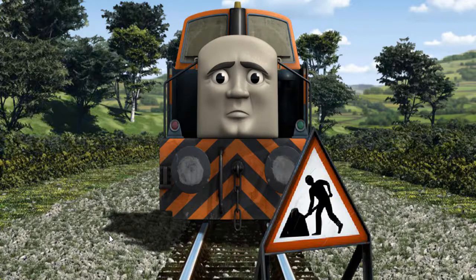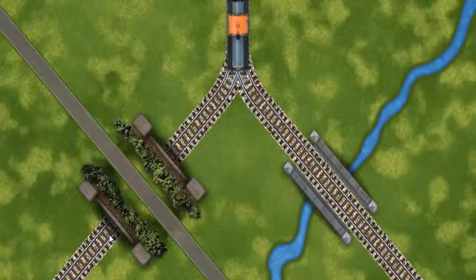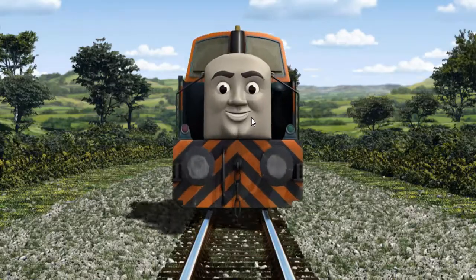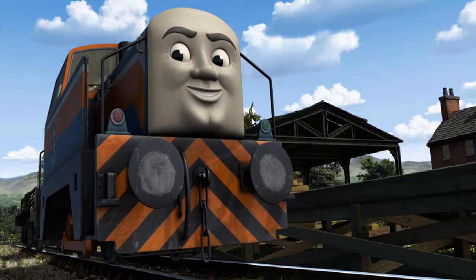Den had to stop because of track repairs. He needed to go a different way. Show Den the track that goes under the road. Let's go! Den arrived proudly at Farmer McCall's farm. With your help, he was right on time.